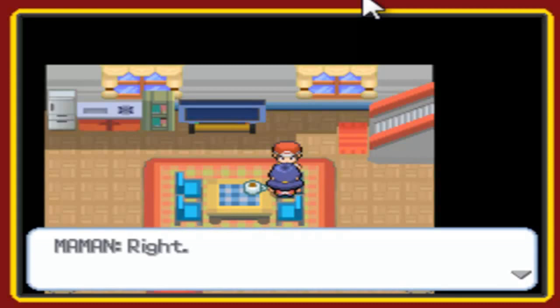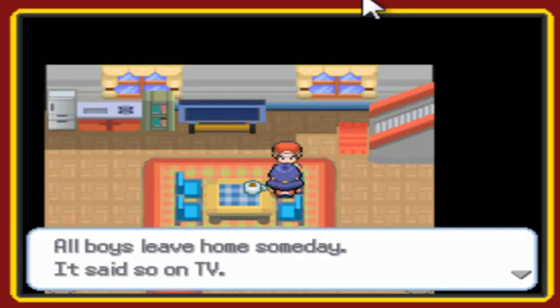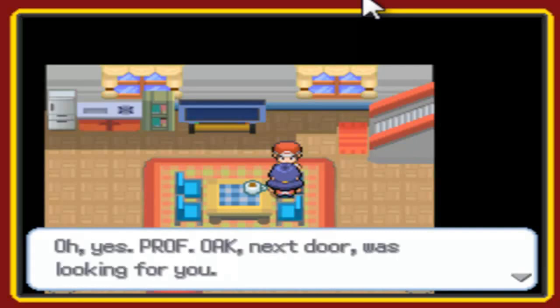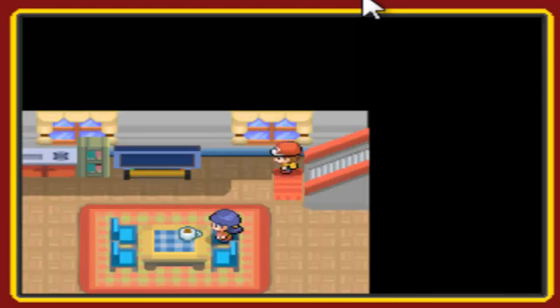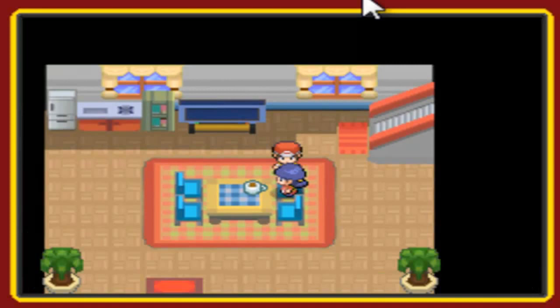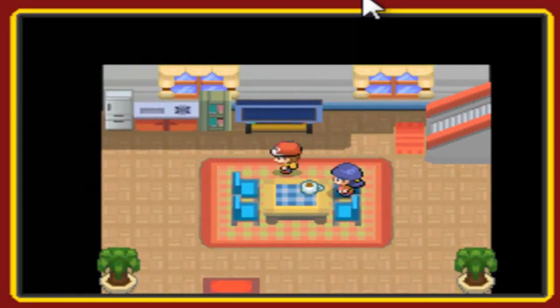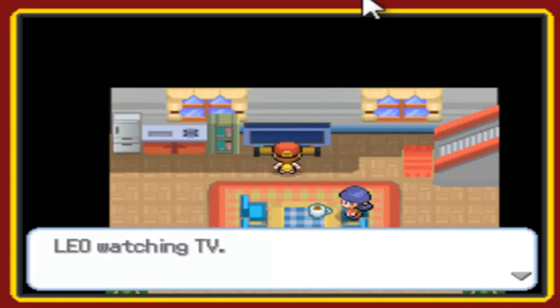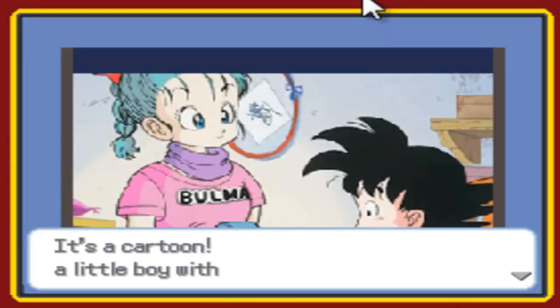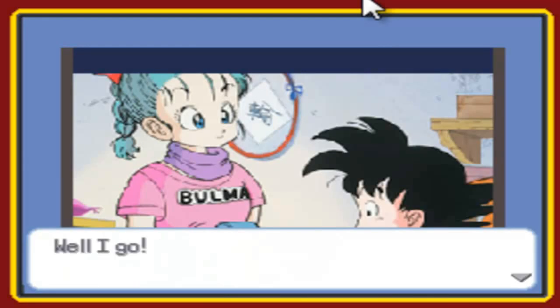Maman — it means mama, or like mom. Okay, mom says, 'All boys leave home someday, it said so on TV. Oh yes, professor next door was looking for you.' Let me try this. She said there's something on the TV, right? Let's check on the TV. Leo watching TV — it's a cartoon. This is Dragon Balls. Whatever.